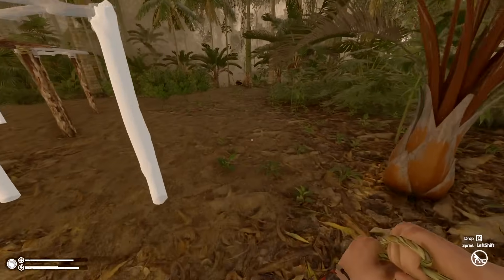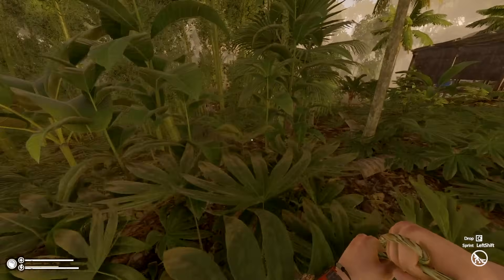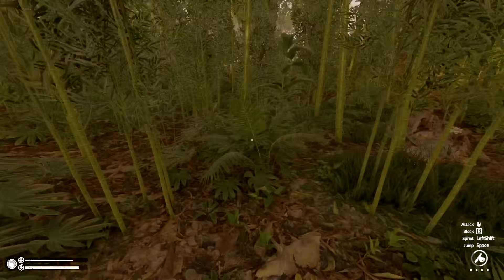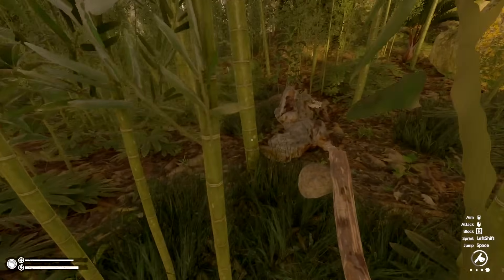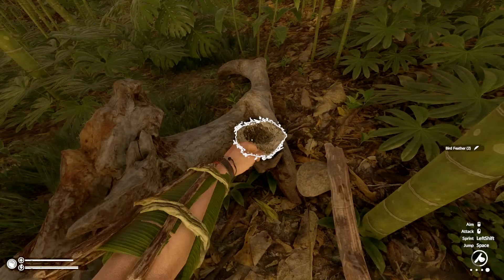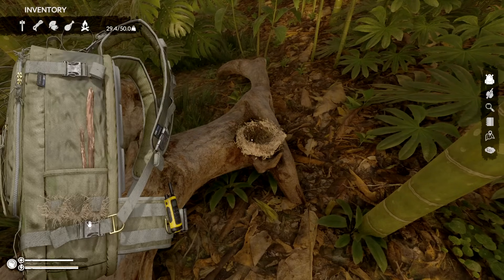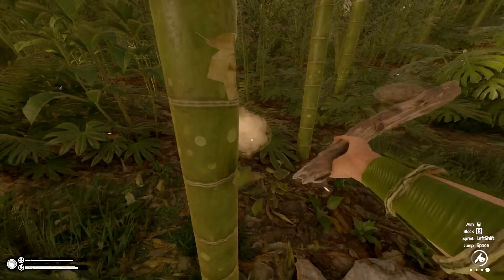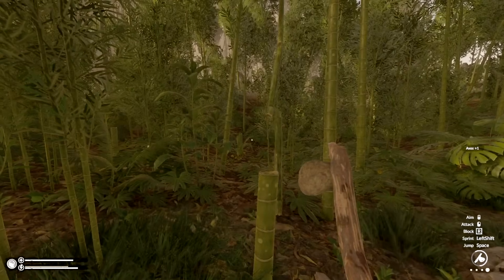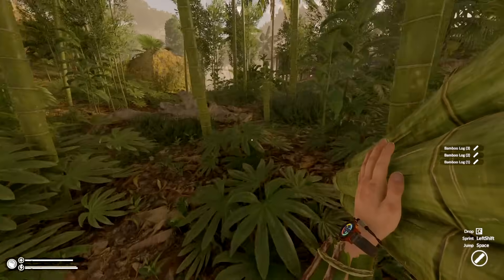Gotta watch out — that snake might come back and of course the locals. A lot of foliage here — I need to go and cut down. There's the ant hill over there. What's that? Oh, it's a bird's nest — I could take a feather. I think I'm full on those. There's a lot of this stuff around here. I'm worried now about the size of this thing versus my needs — I'm hoping the big logs will grow back and I think they do.